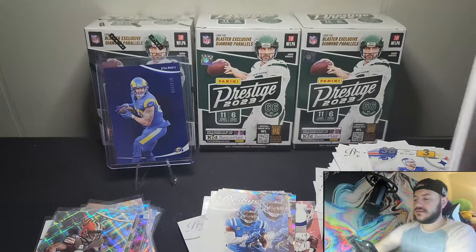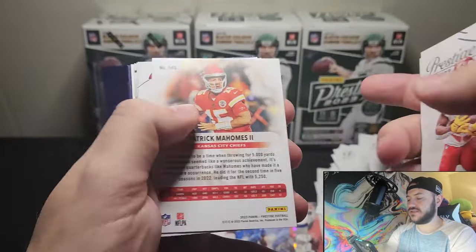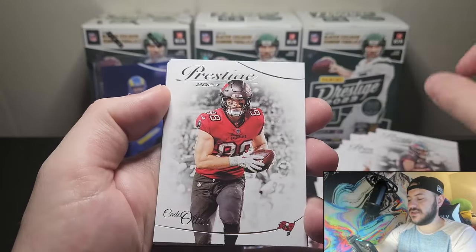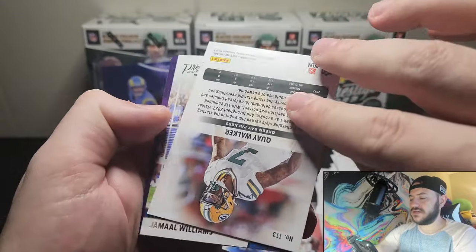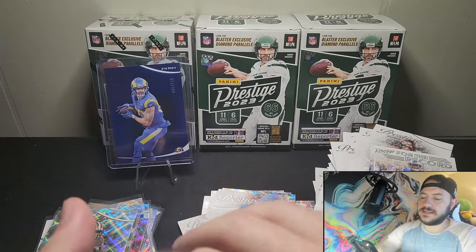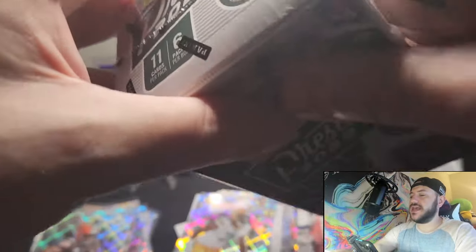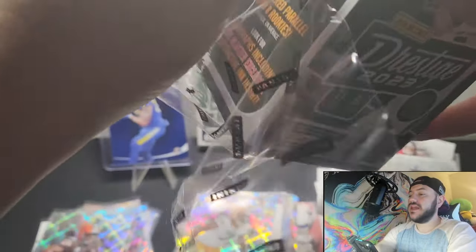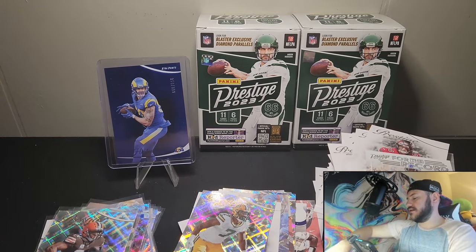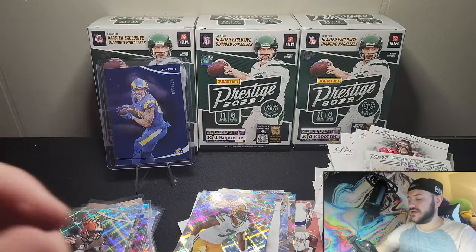Last pack of box two. We're also going to be opening up the Mega Boxes of this set — see if there's anything crazy with that. We got Travis Etienne Jr., Clyde Edwards-Helaire, and a Patrick Mahomes — I will keep the Patty. Got Mike Evans, and an Anthony Richardson — nice. We pretty much hit all the quarterbacks. Then a Quay Walker and another insert. And we're off to our last box. I knew there was going to be a lot of base because these boxes are heavy.